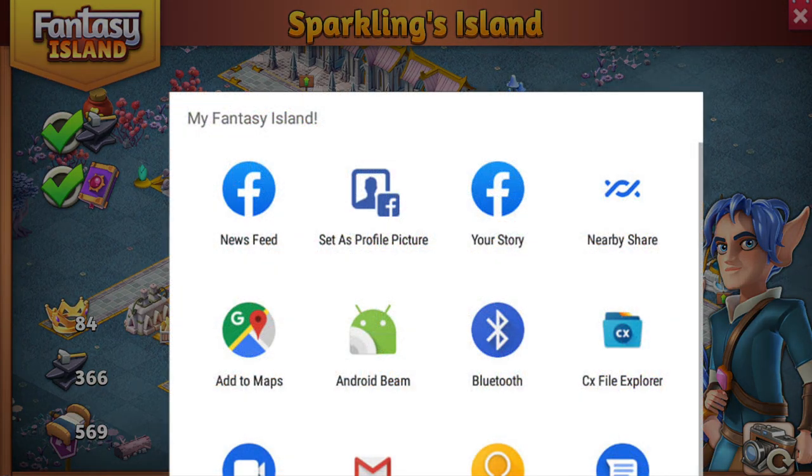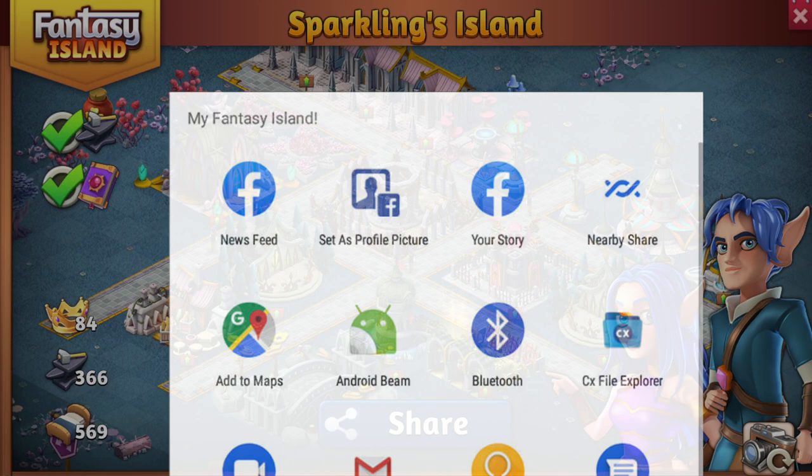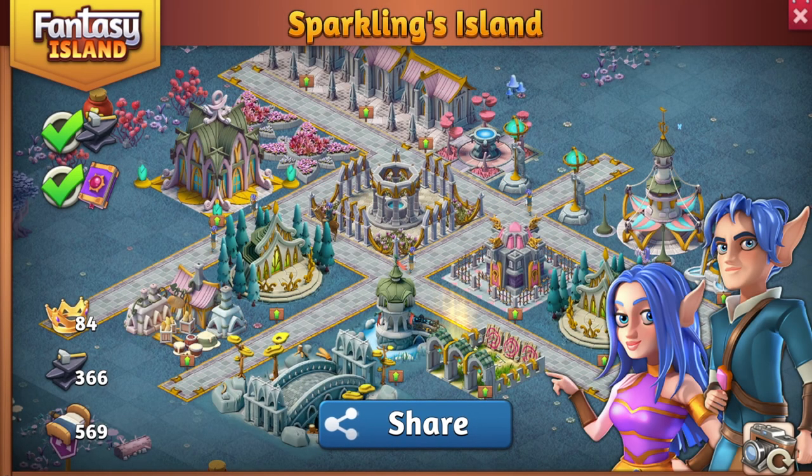Press the share button and choose your favorite social media app to share the picture with your friends. Our team always loves seeing what you've built, so visit us on the Fantasy Island Fans group on Facebook and show us your pictures. The photo mode is available now for Android and iOS.